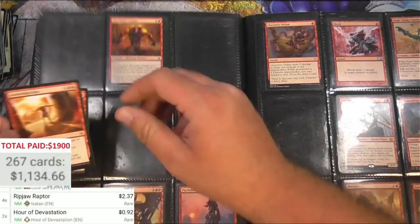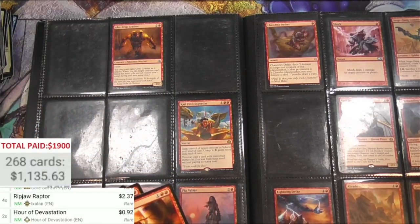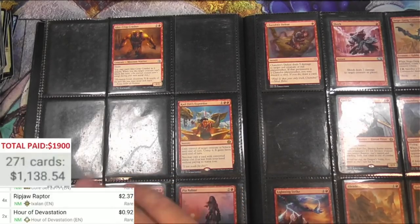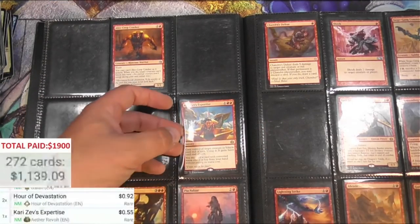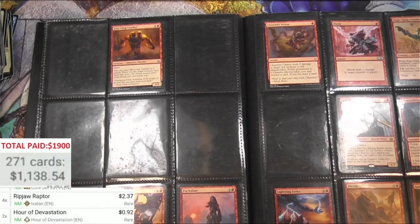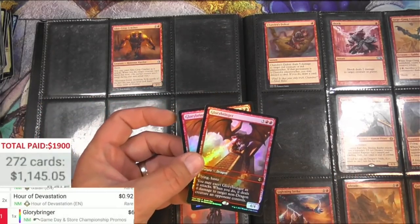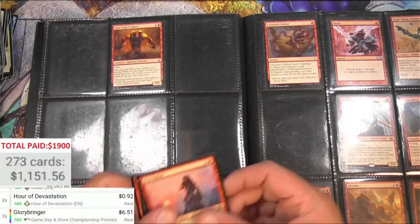Sweltering Suns — bing bing, we found this one before. Seems to be over 90 cents, there's four of them. Karzev's Expertise — 55 cents. Glorybringer — Game Day promo, pretty good, two of those.